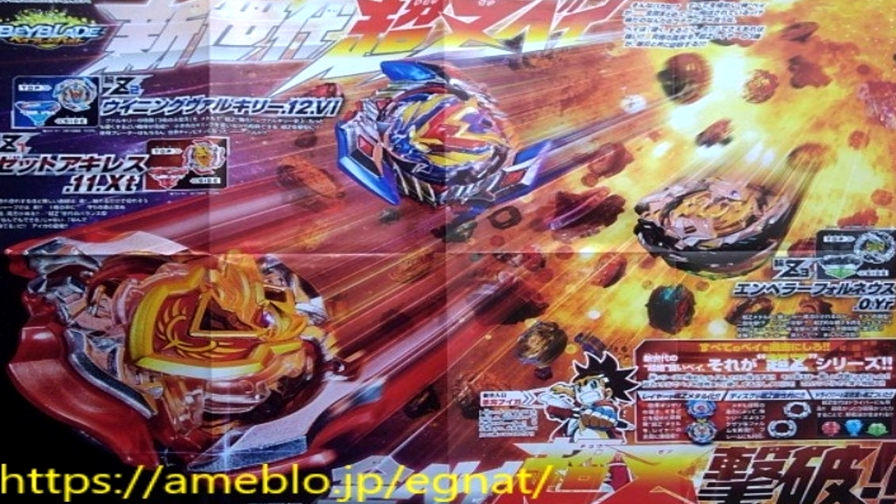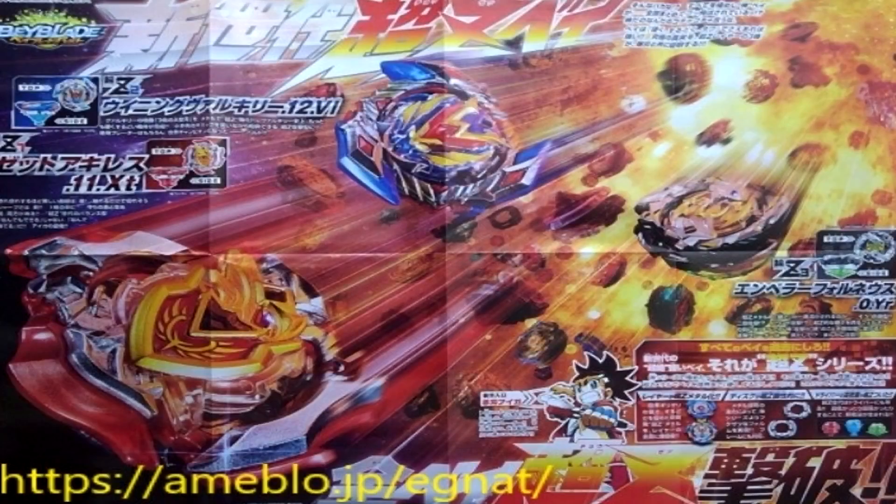Next we have kind of a poster look at a lot of the different beys, and we can see them more in action. You can barely see the height of Winning Valkyrie, Zett Achilles, and Emperor Forneus a little bit, and they look really, really tall — especially Winning Valkyrie, but that just might be the picture. I believe the actual combo for Winning Valkyrie is going to be Winning Valkyrie 12 Volcanic.